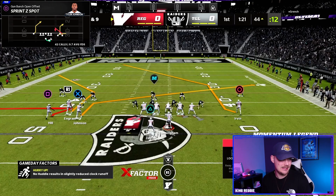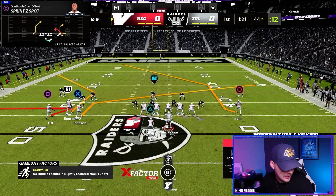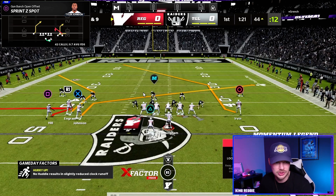We're going to look at Sprint Z Spot first. We always want our bunch to the wide side of the field for any of these setups — bunch to the wide side on a hash if we can. The adjustments are super simple: take the outside player in the bunch and put him on a whip route, then take the inside player on the bunch and put him on a slant. That is it. How I like to read this play is I read the underneath two routes first — the whip, then the slant — and we're just looking at the user. Almost never is the user going to get out to the whip.